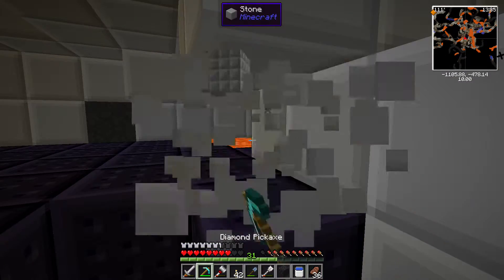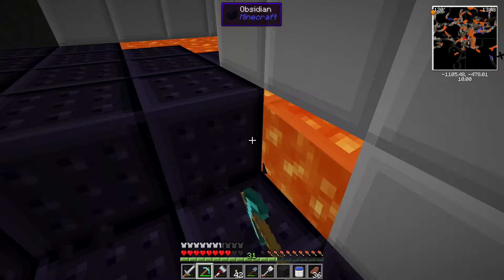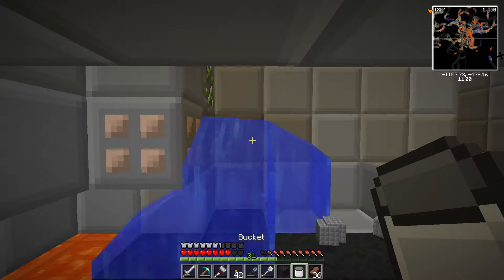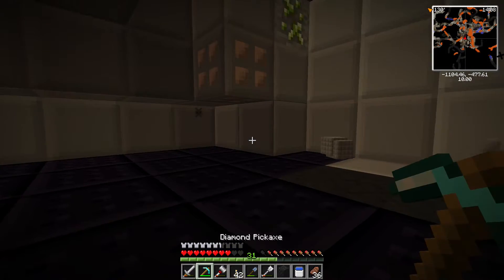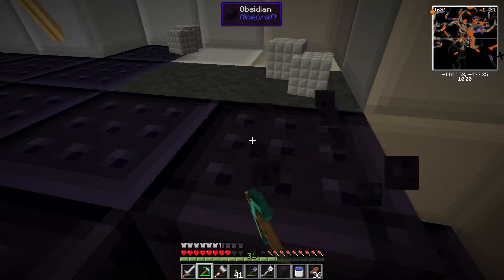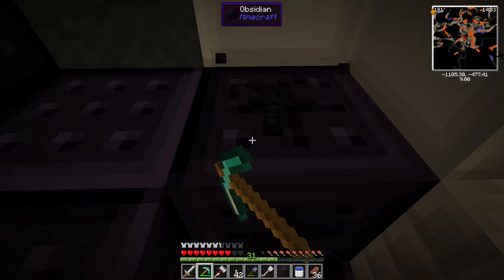Did someone just shoot me? I swear someone just shot me then. Those death points in the middle of the screen — those are from when I kept dying at the spawn. This place is really dangerous no matter what you're doing. It will be dangerous till the end. Let's get rid of all that lava — we don't need lava, we need obsidian. How many have we got? We've got like two pieces — we've been mining for like three minutes and we've only got two pieces. We should have at least four by now. There we got three.